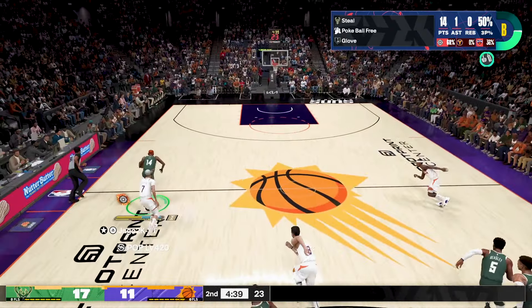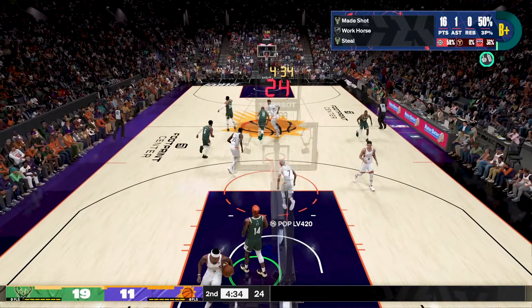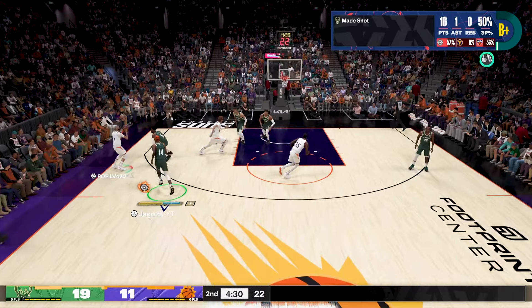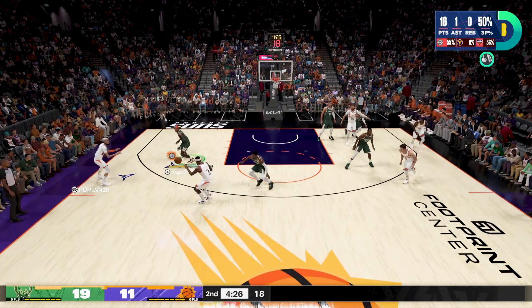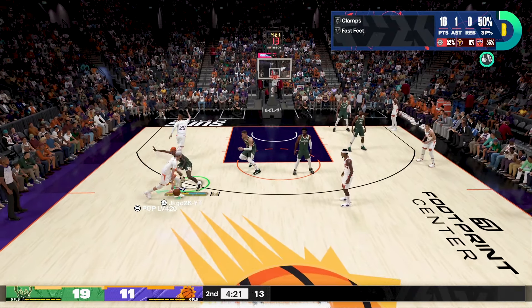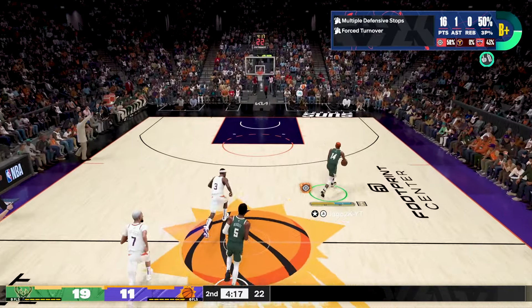NBA 2K24 next gen gives us the ability to dribble through contact, play through contact, do shot creation through contact, do advanced shots, dribble moves, advanced layups — whatever you want through contact. So when they said strength was gonna matter this 2K, they really meant it. Strength is very viable in this game.